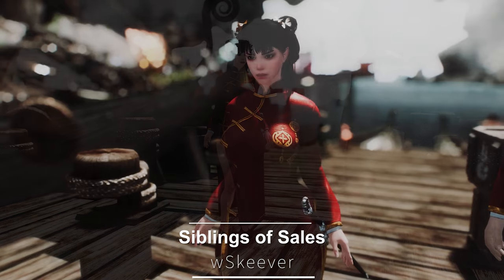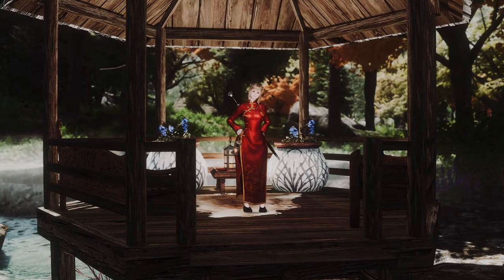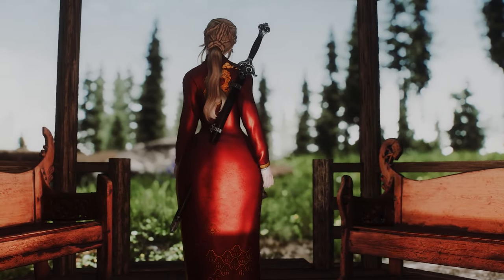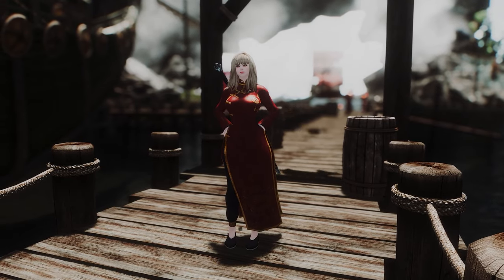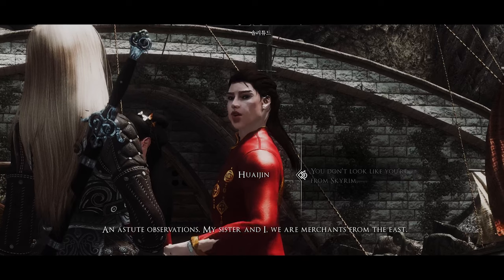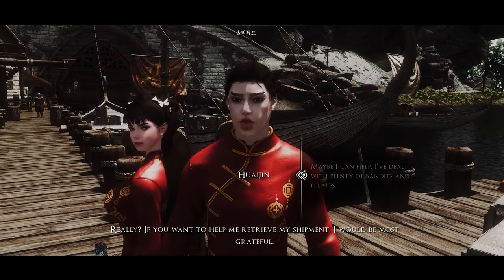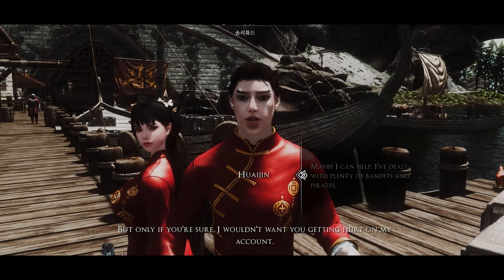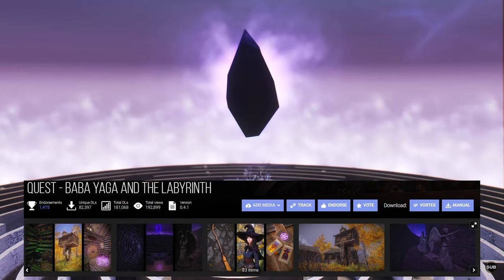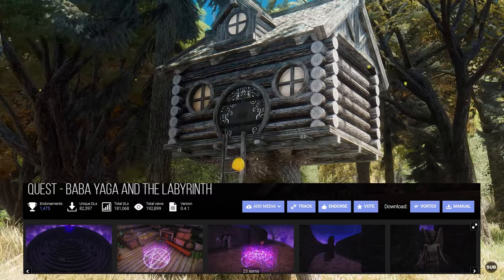Next up is Siblings of Sails. This quest mod offers a quest based on NPCs who wear the Dragonwood Pugilist outfit — a red Chinese dress that includes shorts and pants versions with shoes and a one-handed sword. It supports various body types and has SMP physics effects. When you reach level 20, you can start the quest from NPCs wearing this outfit at the Solitude docks. The story is about helping merchants from the Eastern Continent, with three parts and about a thousand lines of dialogue. The mod author Waskeever collaborated with outfit author Kriste. A similar mod is Baba Yaga and the Labyrinth, which has received good reviews. Please try it if you are interested.